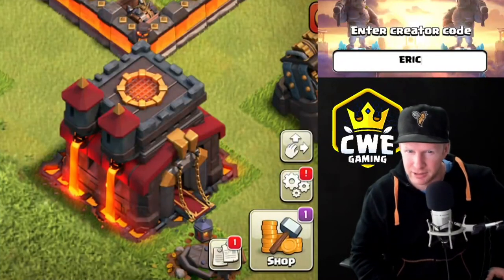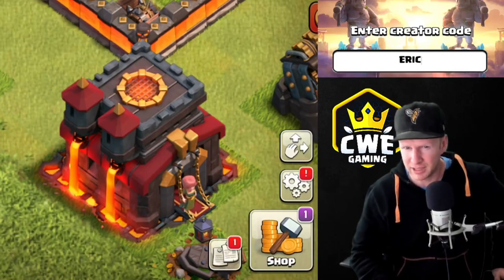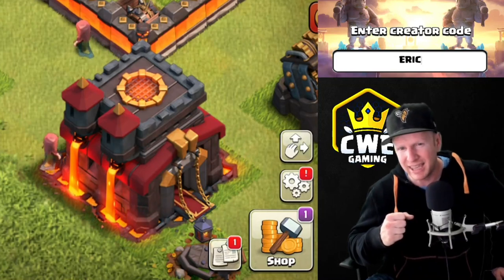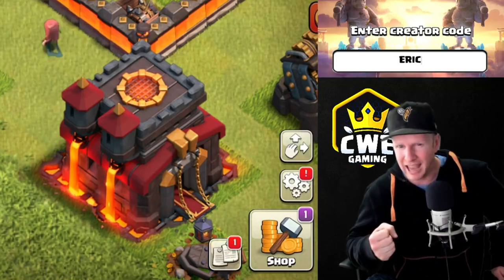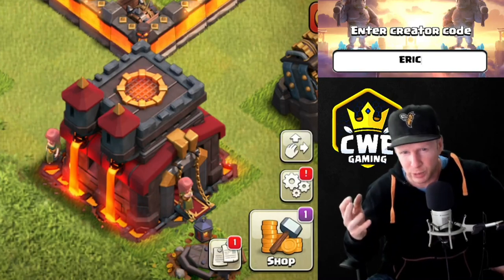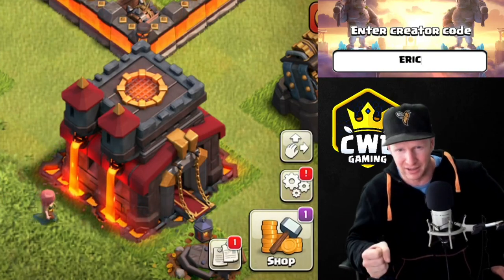Hey, what's going on guys, welcome back to Clash with Eric. Today we were playing in the Town Hall 10 tournament. Part of the rules say we can't use siege machines, we can't get high-level troops thrown into us, and we're also not allowed to use lightning. Everybody knows that lightning is super overpowered in the game, but not everybody has it leveled up to take advantage of that.